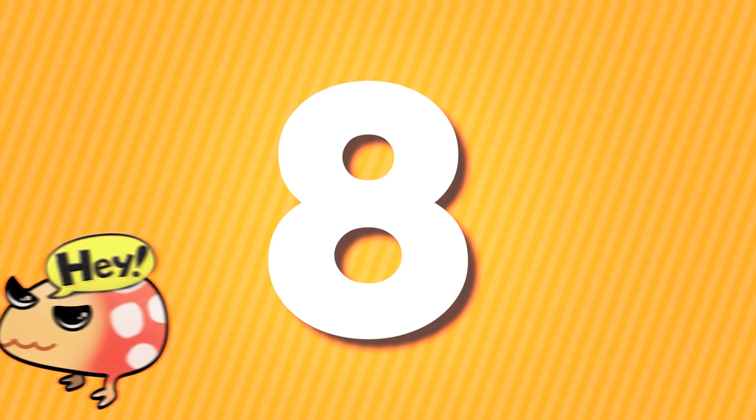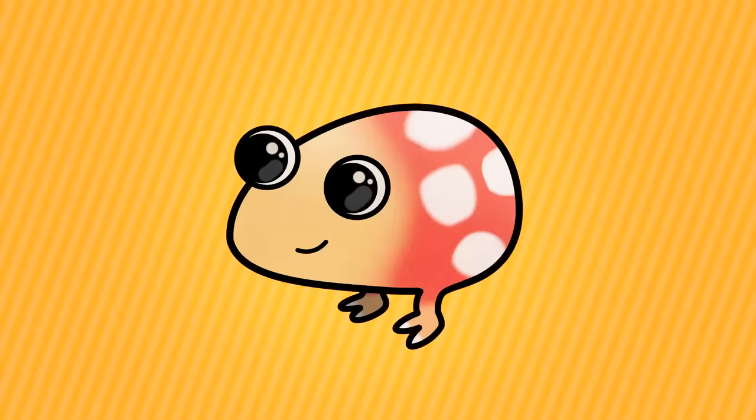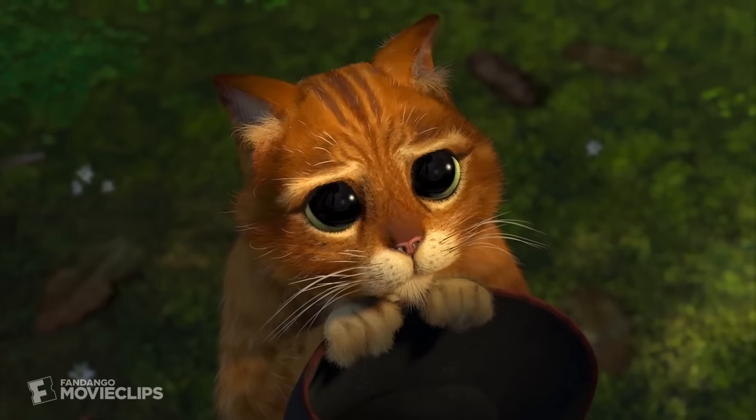In 8th place, we have another Hey Pikmin enemy — the Fiery Young Yellow Wallywog. Jesus Christ, that was a hell of a name. But yeah, it's basically just a baby yellow wallywog, but someone set him on fire, and that makes it so much funnier. He reminds me of that killer bunny from Minecraft — looks so innocent and cute, but can turn on you at any second.